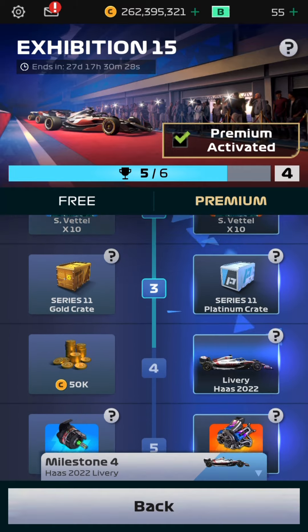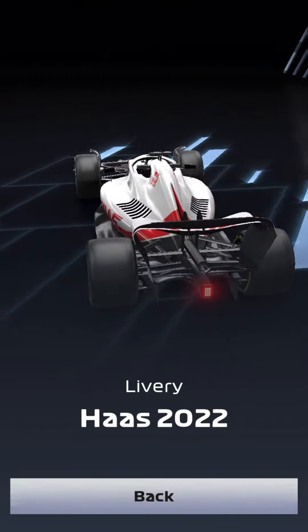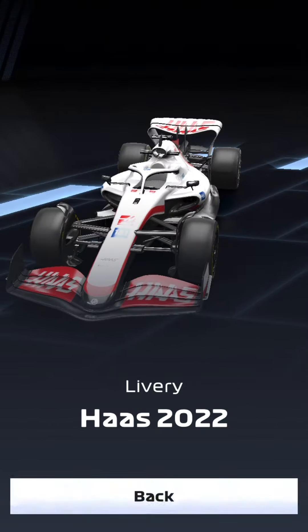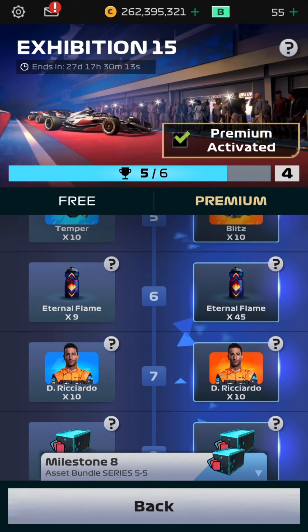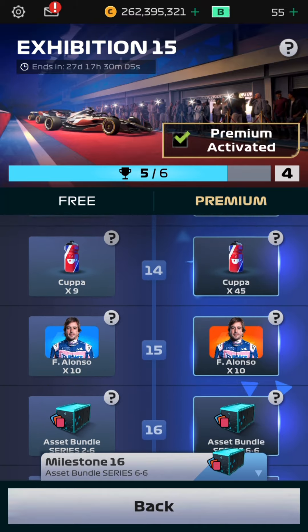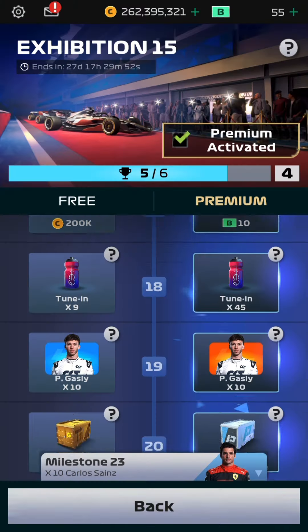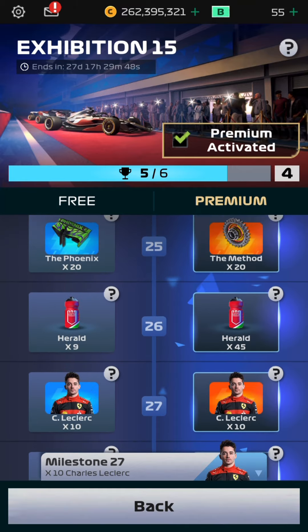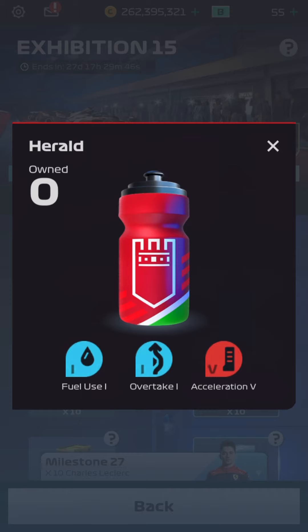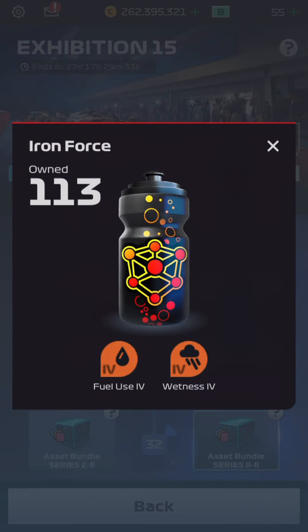We have some decent boosts and the Haas livery as well, which looks decent. We now have the Alfa Romeo, Williams, and Haas. The Eternal Flame gives you five overtake, the Lumberjack is amazing for overtake speed, we have the Koopa, and the Tune In which is amazing for pit times and corners — a great boost for Grand Prix events. The Rooster gives tire management, and the Herald boost, which is only for duels, gives one overtake, one fuel, and five acceleration — useful if you have a bad qualifying session.